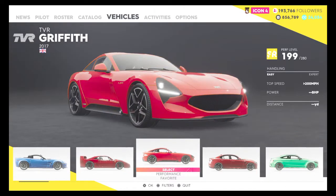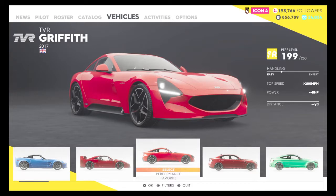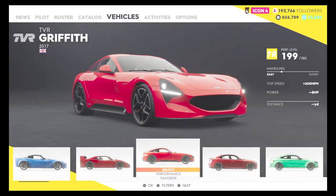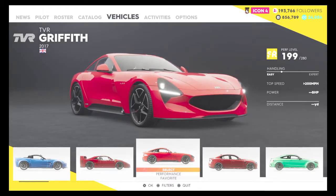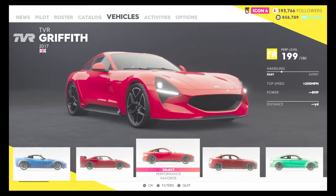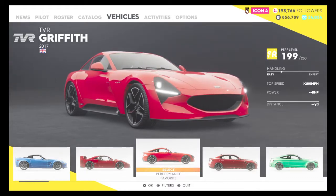I love the Ferrari F40, if you guys didn't know - it's my favourite car. And a TVR Griffith: 200 miles an hour exactly. The handling is pretty easy. Power - don't know, haven't driven it yet.